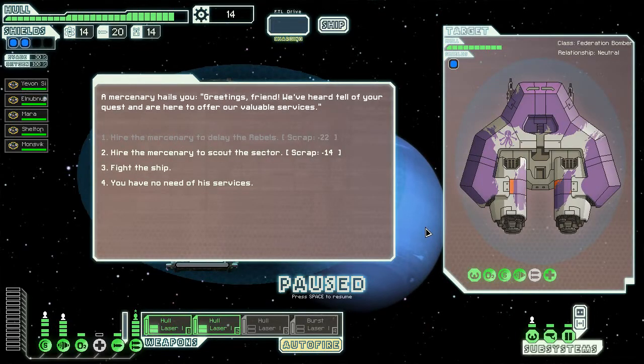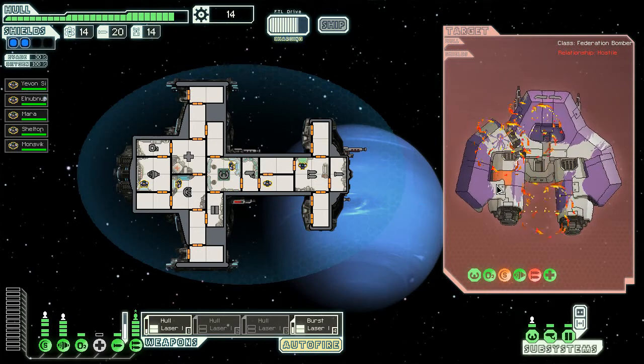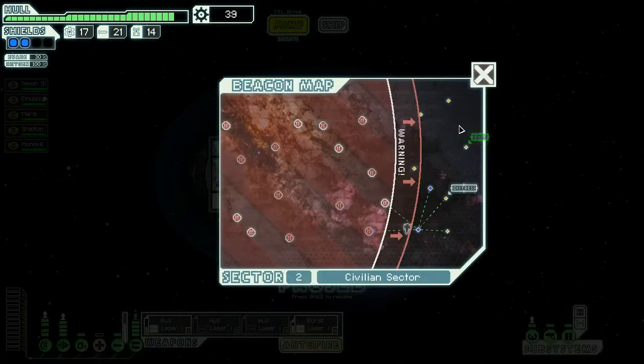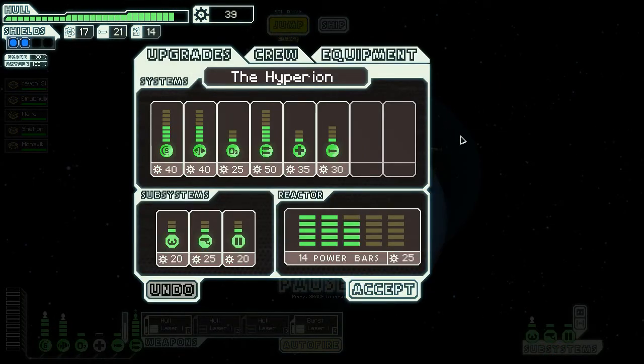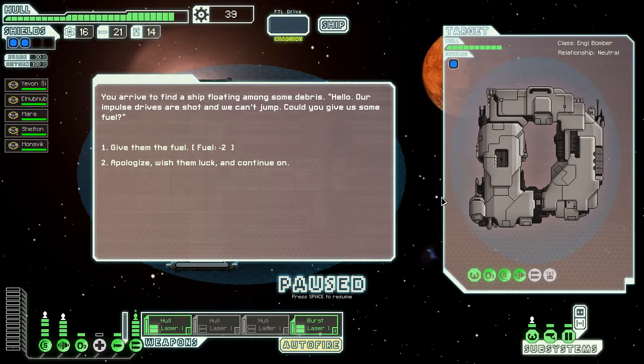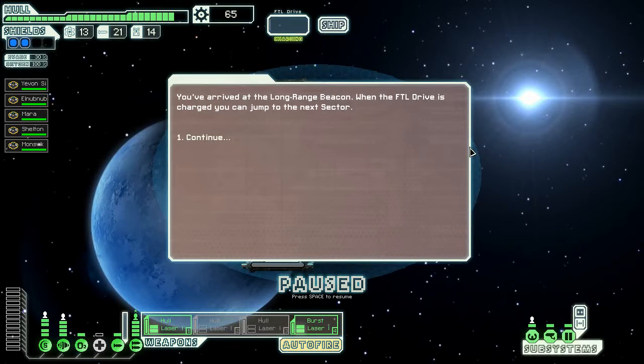Hire the mercenary to scout the sector — new option. Let's fight them instead. I switched to the burst laser because it charged faster and took down those weapons before they had a chance to fire — not that it really mattered. Three fuel, 25 scrap — makes me happy. 39 scrap — we need a ton more so we're just going to bank our scrap. We'll probably upgrade our shield before weapons, but maybe not. Give them fuel — 26 scrap, thank you. Time to leave. All in all a pretty profitable second sector.